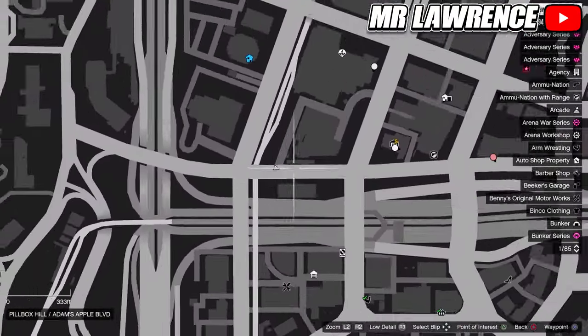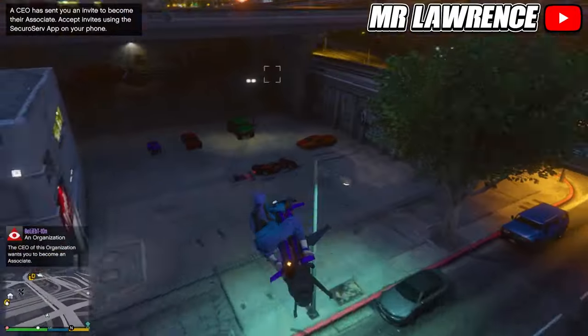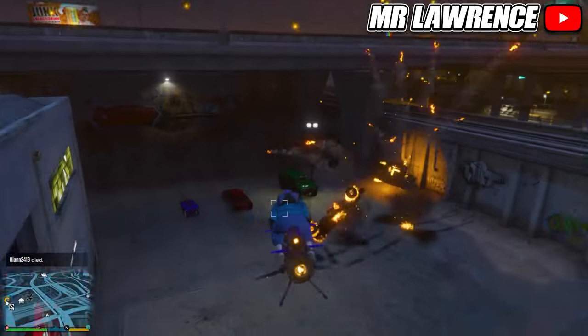The second location I recommend is over here at Mors Mutual — sometimes personal vehicles also spawn here. But you can also just go after players on the map and destroy their personal vehicles.